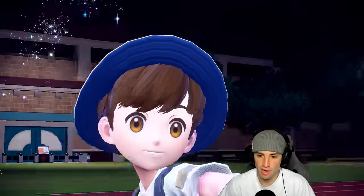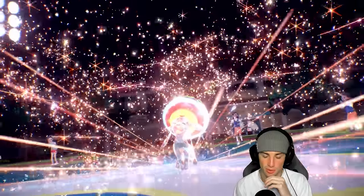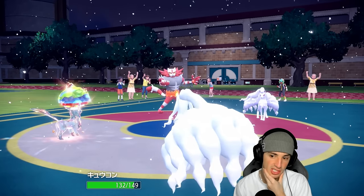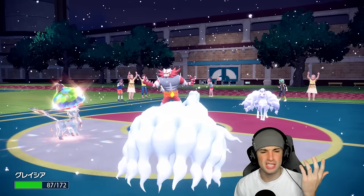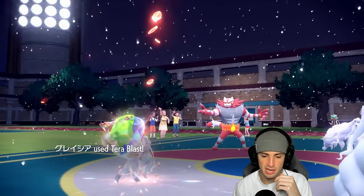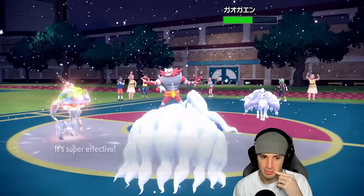I'm going for my Ground Tera Blast. I could swap Glaceon into Chandelure after this depending on what they do, but this Aurora Veil is going to be huge for both of us. Fake out actually flies — they go for Moonblast instead of Aurora Veil, and they get a crit! Special attack drop too — I'm about to do negative five damage.